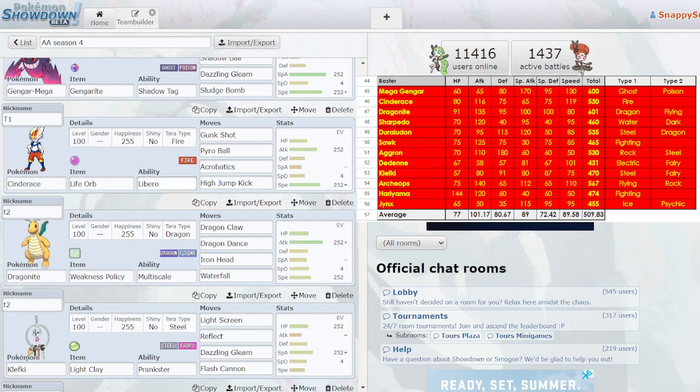My Tier 1 was Cinderace. If you know anything about Cinderace in recent metas, it's now not very good because Libero has been nerfed. What it does now is every time you switch it into battle, it gets one turn — it uses a move and becomes the type of that move for the rest of the battle. So if I used Gunk Shot, I'd turn into a Poison type and remain that type. It worked very differently in this league because that was pre-Libero nerf.